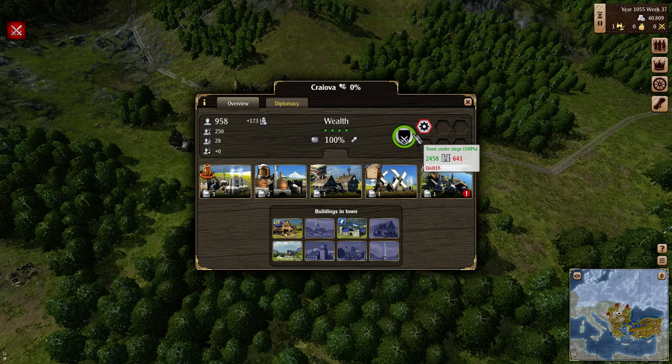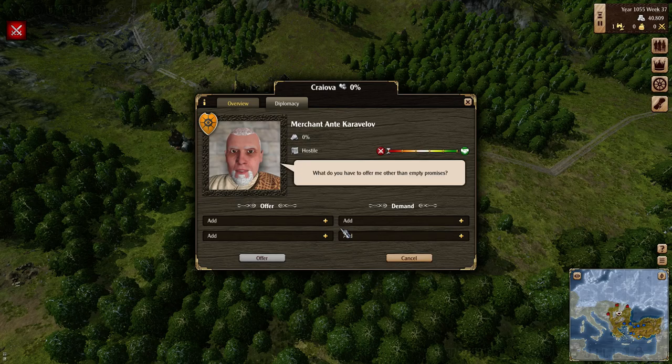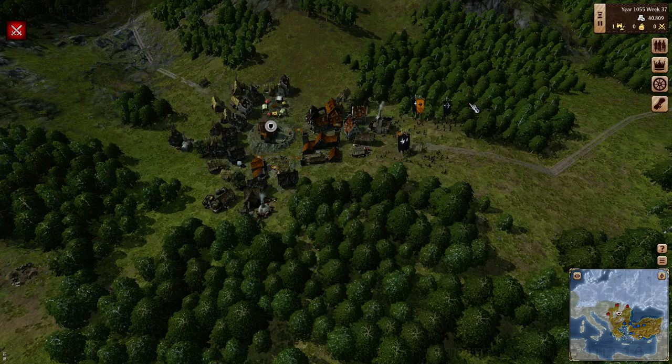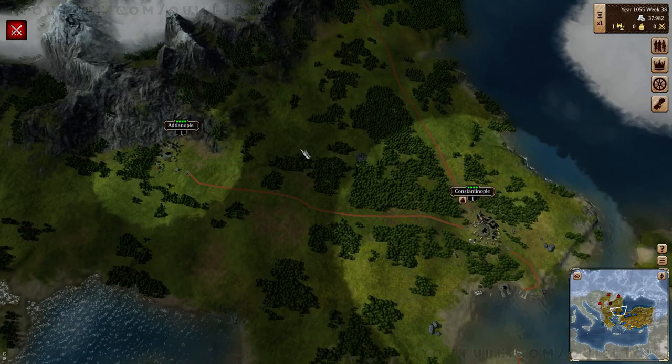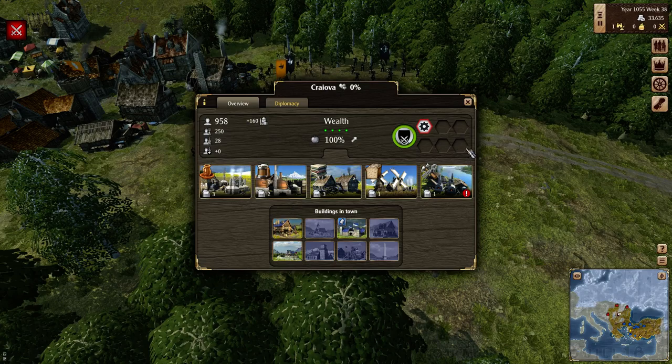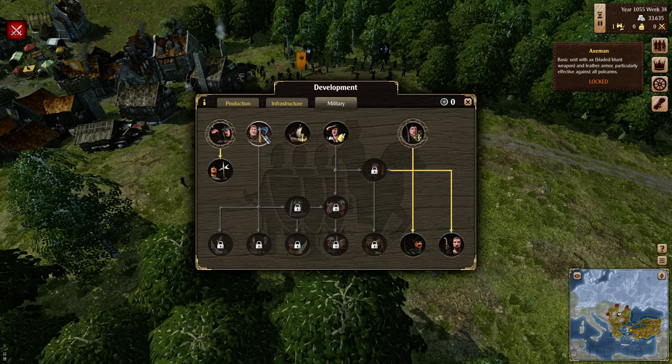So I guess if I didn't have enough troops, the town wouldn't actually be under siege. And presumably over time they might surrender. I wonder what peace looks like or how you take over a town - we will find out. Building an extra unit, I think that's good. We don't actually get a quick way to tell how the battle is progressing - I just gotta assume I've got more dudes. I can tell you that axes would be good right now, which we don't have that tech for. Apparently the axemen are good against polearms, but at least they're not using axes against my polearms.